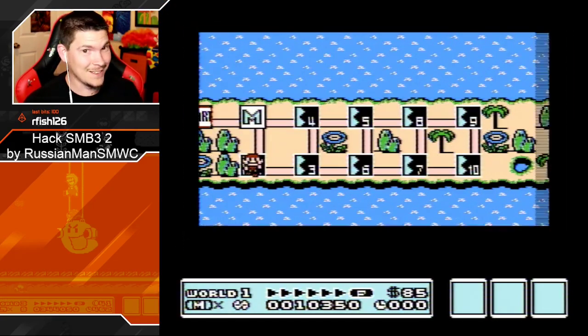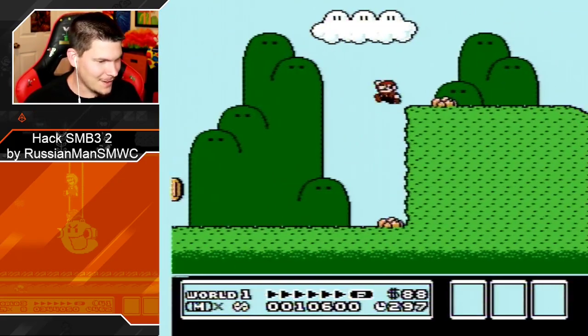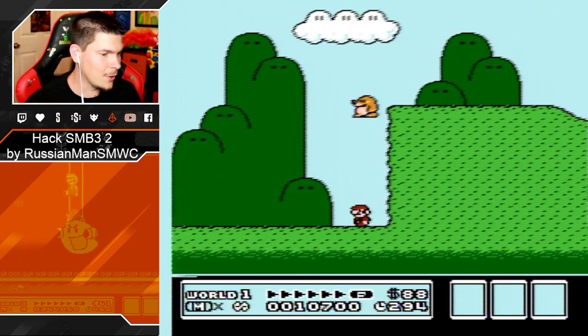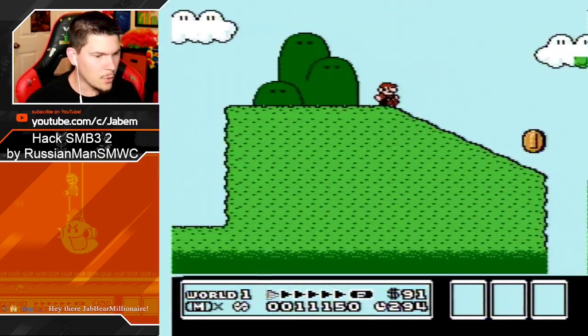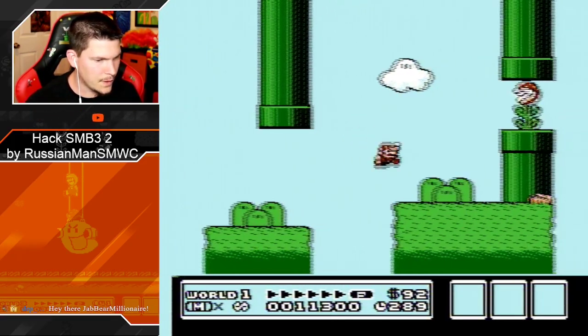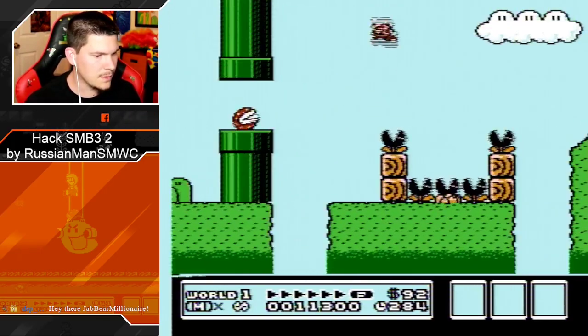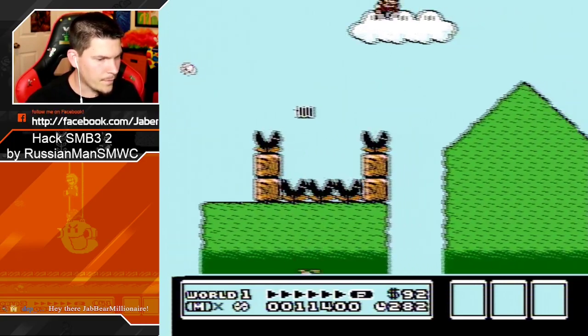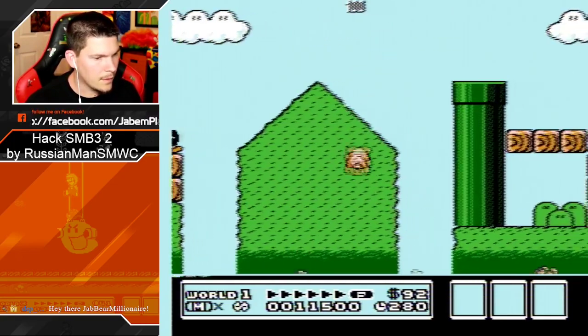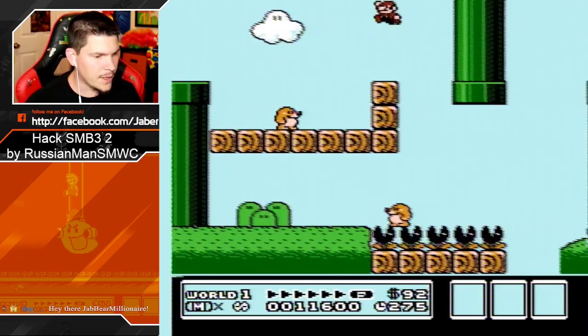Cool — moles. Excuse me, they've got moon bouncing properties, like the Koopa Kids. Oh my god, they're fast! These moles. That's kind of neat — they go through pipes too. Good to know. I'm not trying to just kill every mole, but it's very convenient to do so.